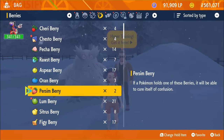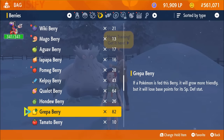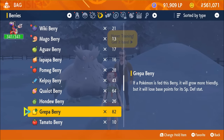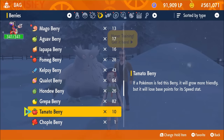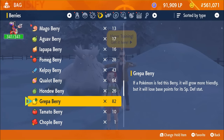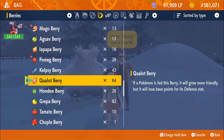After that, there are EV reducing berries. The game straight up tells you the Pokemon will lose base points in its stat. You can get these from auctions, through natural gameplay by picking up items on the ground, and doing Terra Raids. I have 82 Greppa berries and these reduce 10 EVs each. If you're trying to max out a Pokemon and the stats aren't maxing out, throw some of these berries at them — maybe you accidentally KO'd a Pokemon that gave you garbage EVs and now it's clogging up your competitive build.